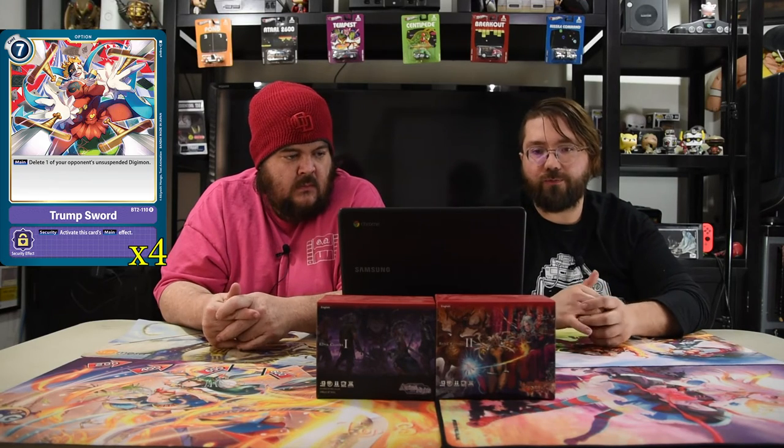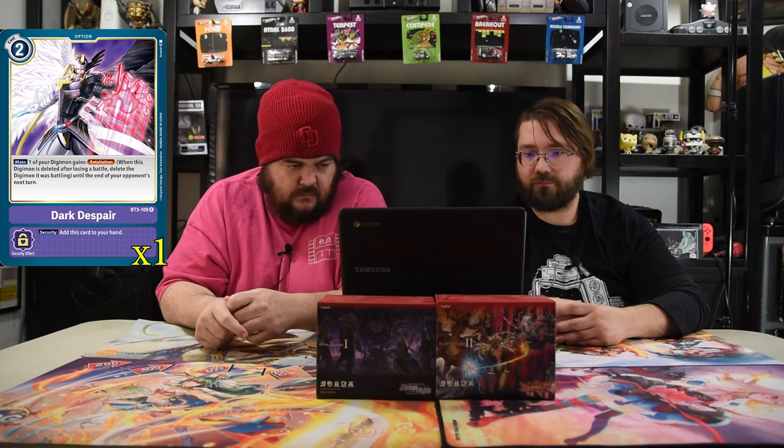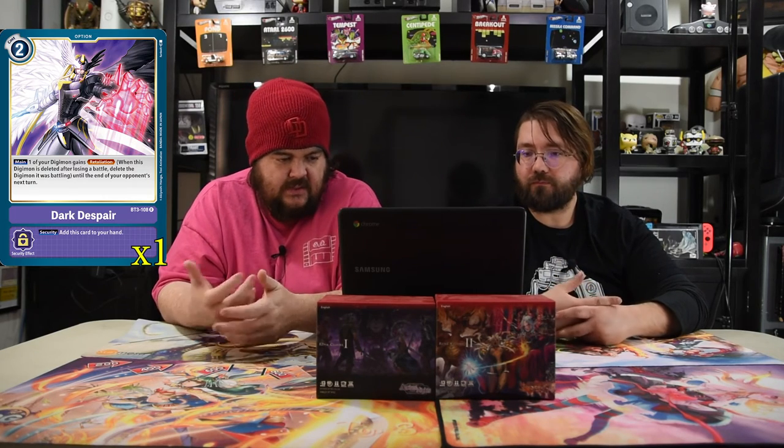The first option in the deck is Trump Sword — of course it costs seven, delete one of your opponent's unsuspended Digimon, and security activates this card. Next is Dark Despair — it's a two drop: one of your opponent's or one of your Digimon gets retaliation, so it gets the ability to kill regardless. Security effect is add this card to your hand — one of your tiny dudes swings into one of their big dudes and it's very powerful. Eden's Javelin costs six — main trigger draw one, and one of your opponent's Digimon gets minus 1,000 for each card in your hand this turn, and security just activates the effect. Glorious Burst is a nine drop — reduce memory cost by one for each yellow tamer in play, and one of your opponent's Digimon gets minus 12,000 DP for the turn. Not as strong without many yellow tamers, but it still costs less and it's still a kill spell.